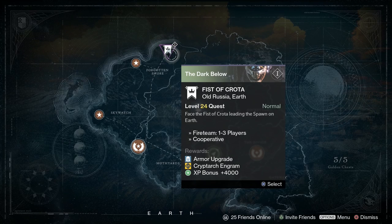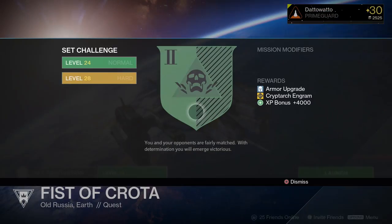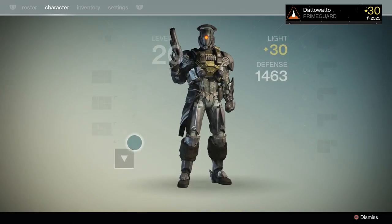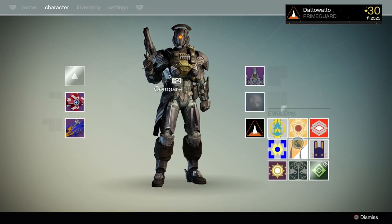With the release of The Dark Below, you may have noticed that your weekly and nightfall strikes are now locked. To unlock them again, you must venture through the new story missions that came with The Dark Below, along with finishing some quests, so let's go through all of the missions and quests together.